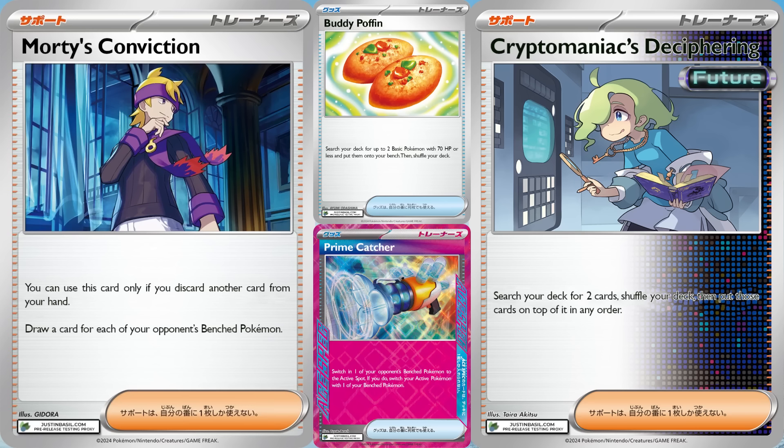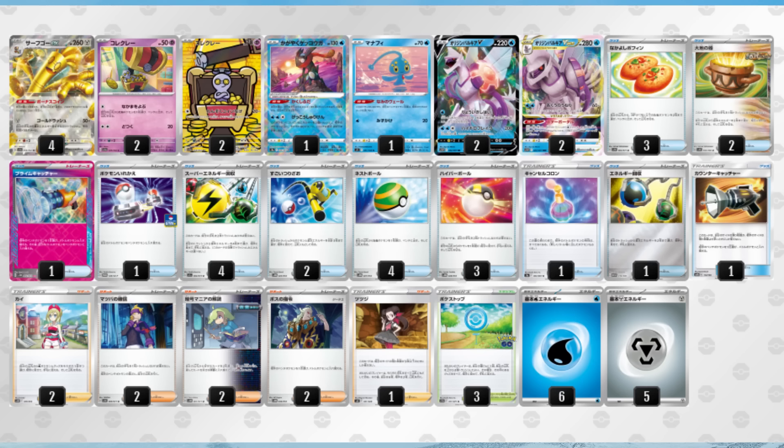As you'll notice, all of the top decks post-rotation rely on rule-box Pokémon abilities, which only happens due to the removal of Path to the Peak. Obviously we don't know what the 10 new free decks will be in Pokémon TCG Live starting on March 21st, but even if none of these new cards are given away, it's still only around 1,300 credits to make Goldengo a top deck post-rotation — and that's insane.